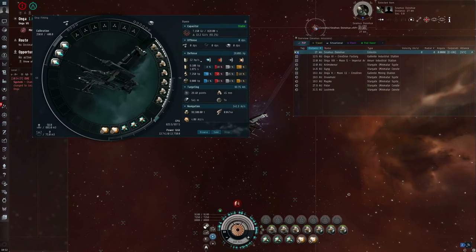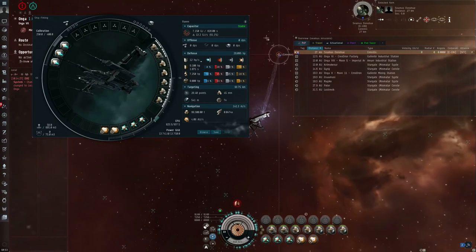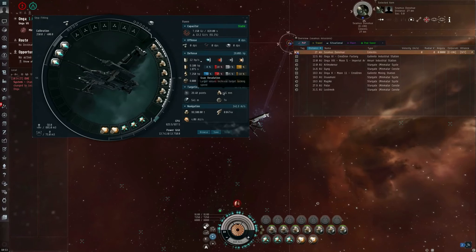Having my scan resolution be dampened means it takes a lot longer to target lock anything. But once I have the target lock established, losing scan resolution doesn't matter, because scan resolution only applies when I'm trying to start a new target lock.